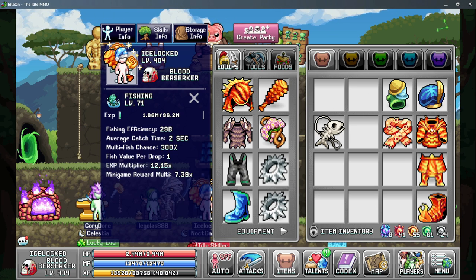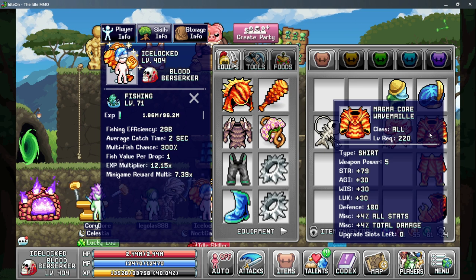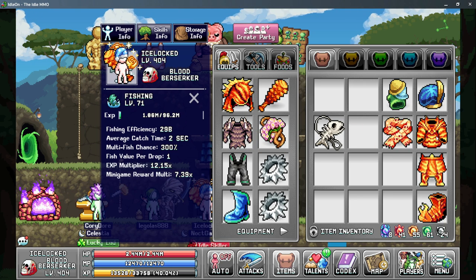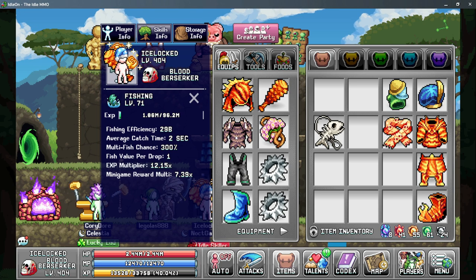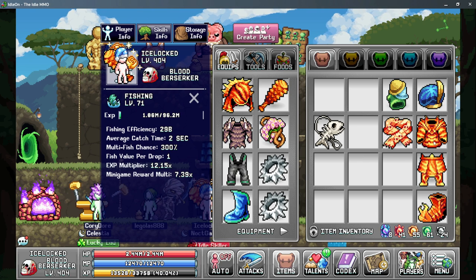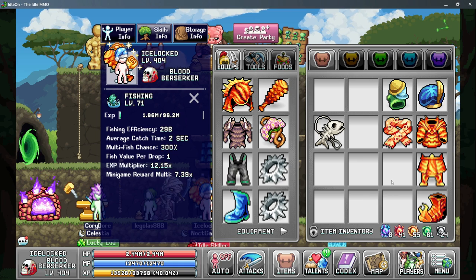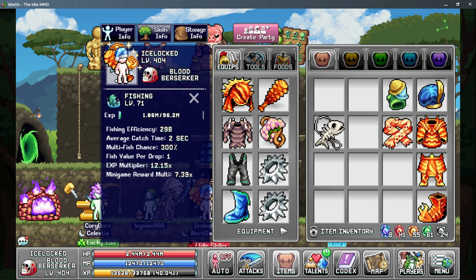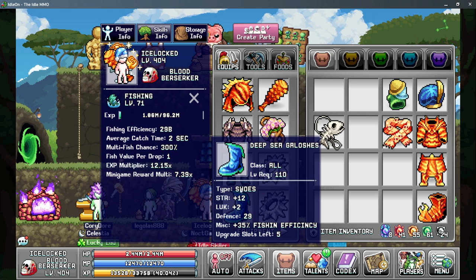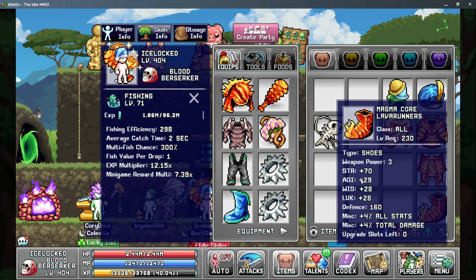Moving on to the chest piece, you can use the Studded Hide which gives you 10% fishing efficiency or you can use the MagmaCore chest depending on which is better for you. For me it's about a billion difference using the two fishing pieces versus the two Dreadlow pieces, so I definitely want to stay with the two fishing pieces as I am getting more overall. For pretty much everybody, the Deep Sea Glochers are going to be your best in slot as that 35% efficiency outweighs anything that 4% all stats and base strength can give you.